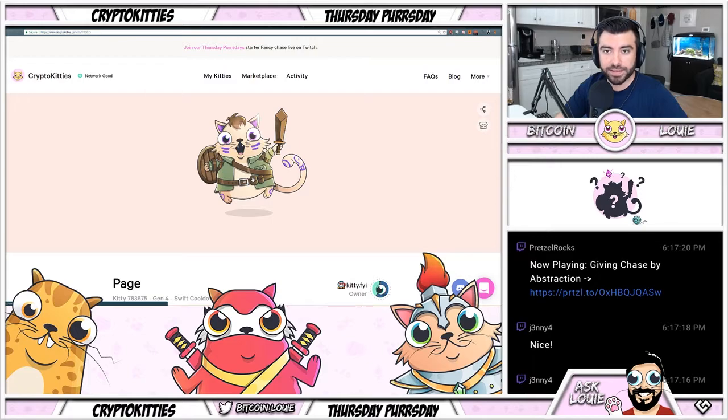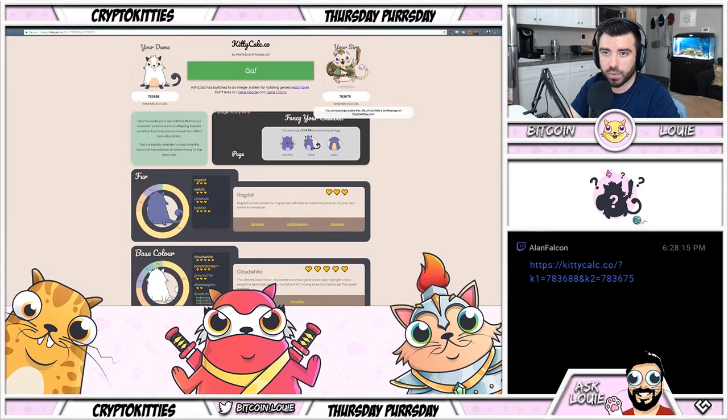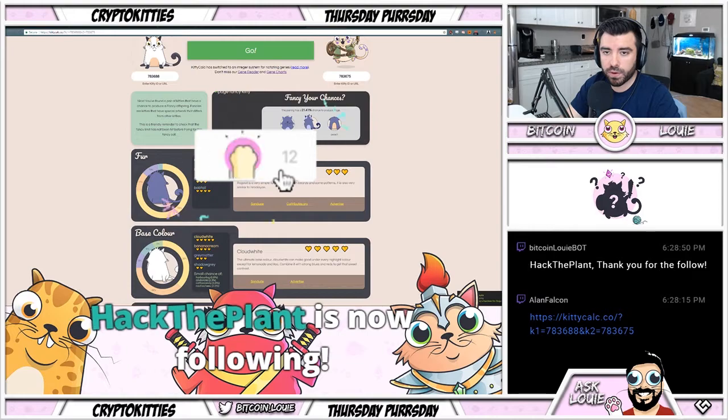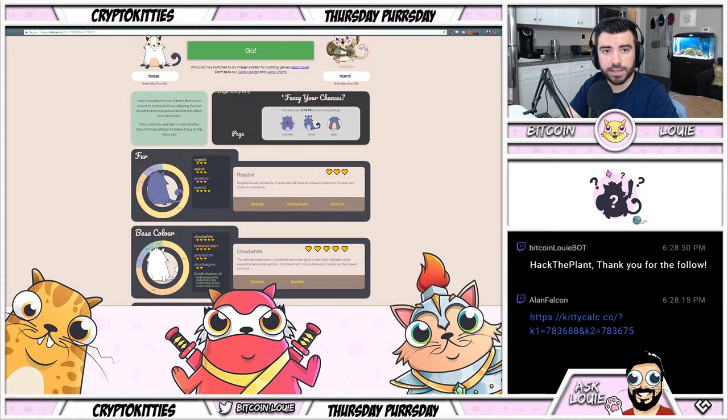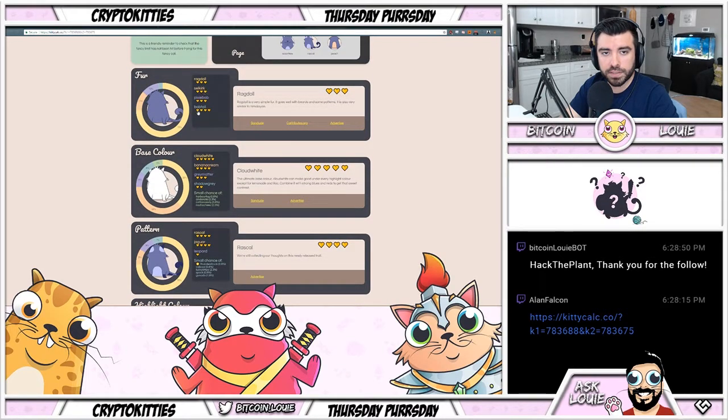I'm using a website called kittycalc.co. You pop in a cat's ID — this is cat ID 783688 and this is cat 783675, which I'm assuming was kitty.fyi's number one. What we see here is if you were to mix a two-out-of-three cat with a fancy cat that already has three-out-of-three traits, you'd have a 21.41% chance to get the fancy. The website also gives you stats on the percentage of each trait popping out.